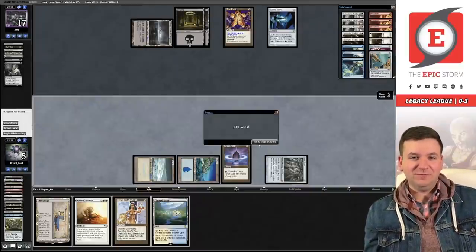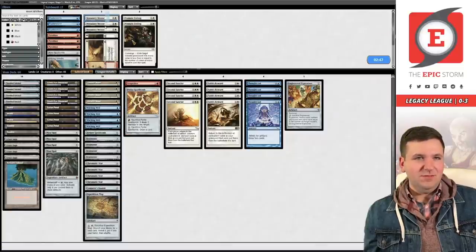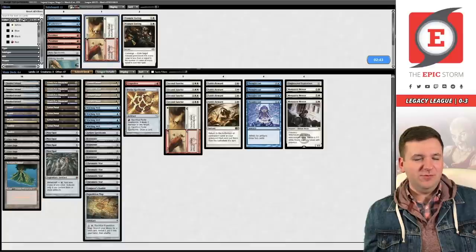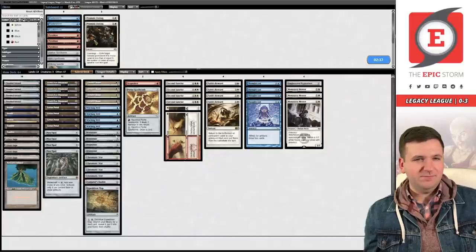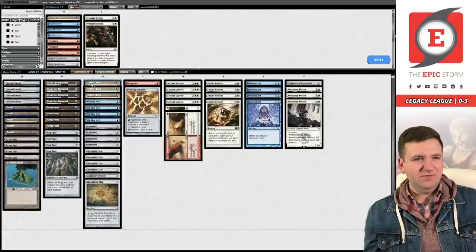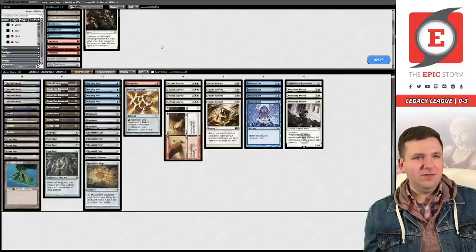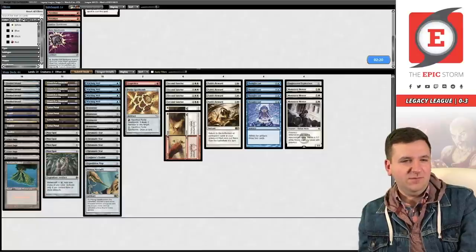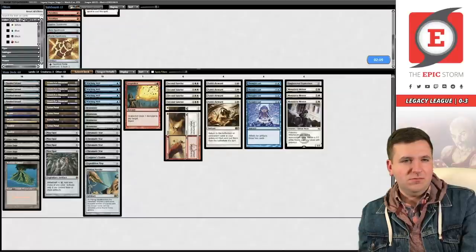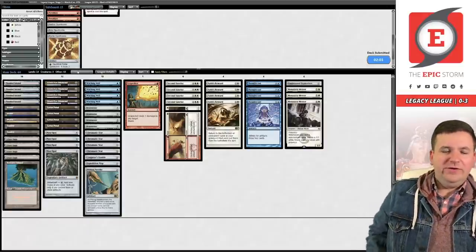Sideboarding for game two versus Pox: they probably have Leyline of the Void, so we want Monastery Mentor, and we board the Pithing Needle on Wasteland to make the Saga kill slightly easier. We get rid of the Orim's Chant since it doesn't do much against Pox's plan. Let's try this configuration and see if we can win the match.